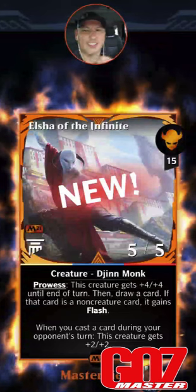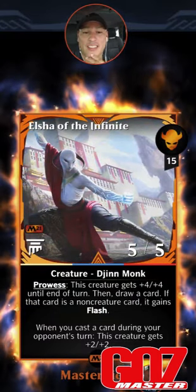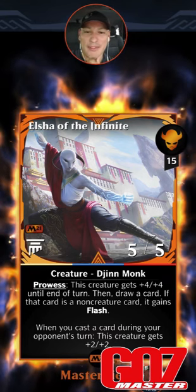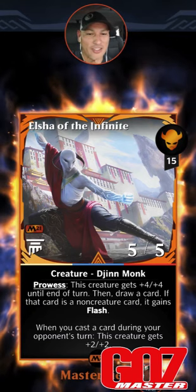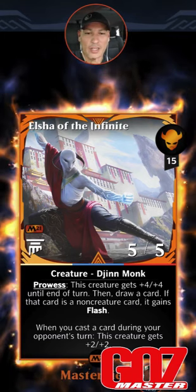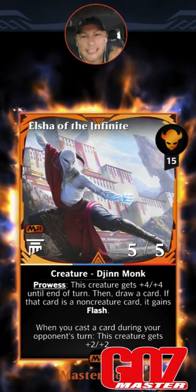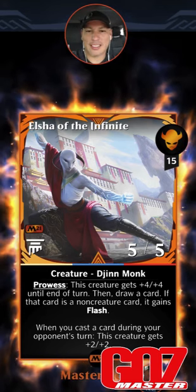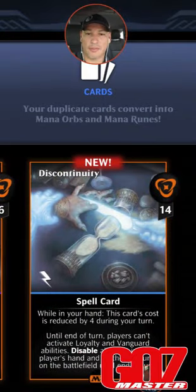Multicolor card — Elsha, it's a masterpiece. Hey, I pulled a masterpiece, I should be grateful. That's a Genie Monk. Prowess: this creature gets +4/+4 until end of turn, then draw a card. If that card is a non-creature card, it gains Flash. When you cast a card during your opponent's turn, this creature gets +2/+2 until end of turn. The 'until end of turn' bothers me, but hey — all mythics and masterpieces, I'll take it. That's really great.